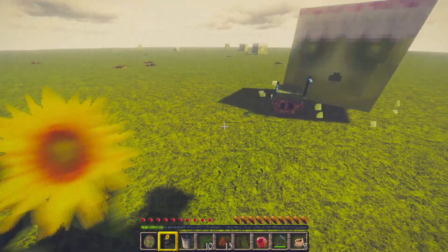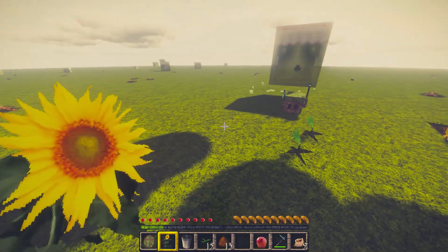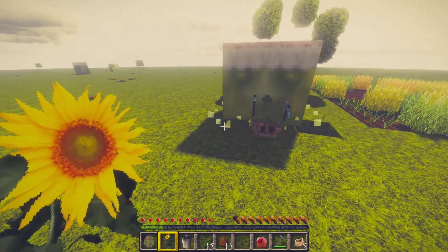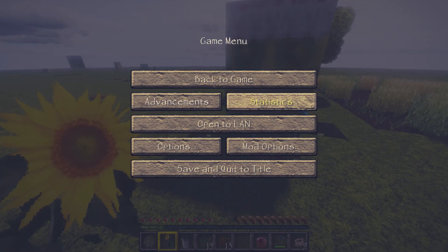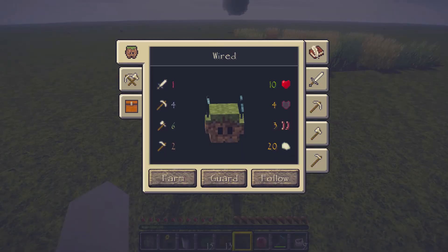He's currently in guard and follow. I think wander isn't necessarily that useful — the problem with wander is that it's like... I'm curious how he deals with some of the slimes for instance.